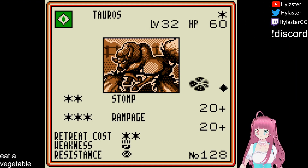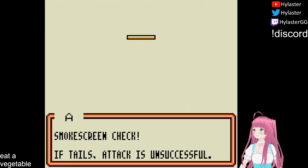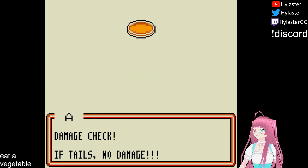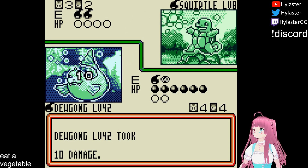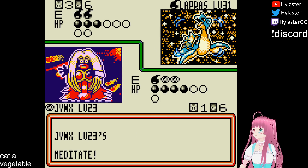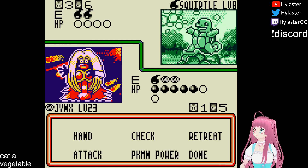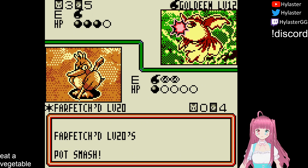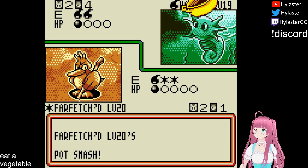Beating Gene gives us Tauros, and having an extra colorless attacker is a blessing as we finally dare to challenge the Water Club. Our first attempt goes horribly due to coin flips on Smokescreen and Paralysis on Bubble, but the next attempt goes much better, with Jynx dodging an important confusion roll to pick up the first KO with Meditate. Full Heal lets us push through Paralysis, and Farfetch'd goes ham on Sewa's Goldeen before his second copy eventually takes out Horsea for game.